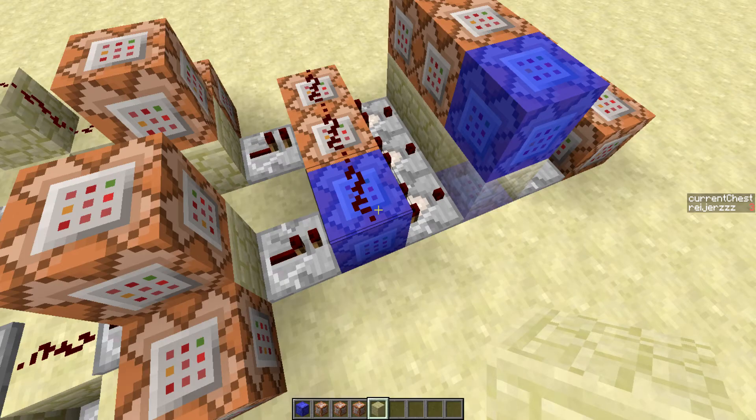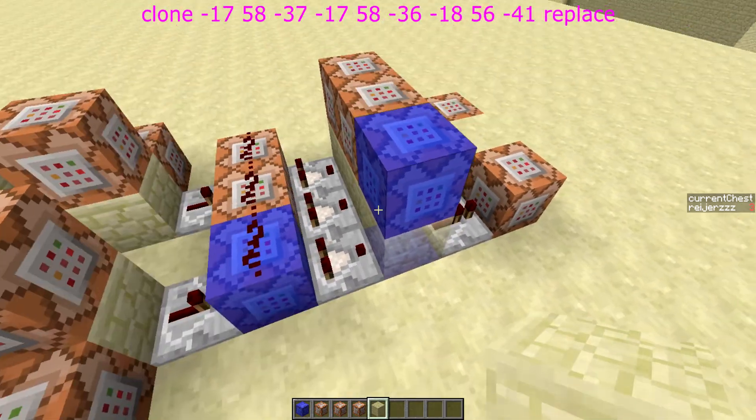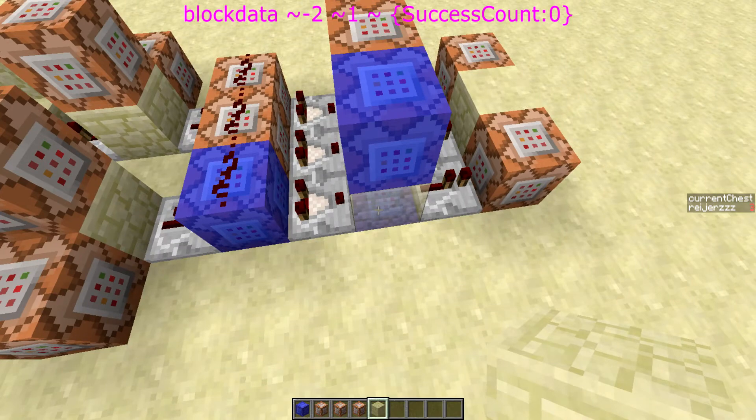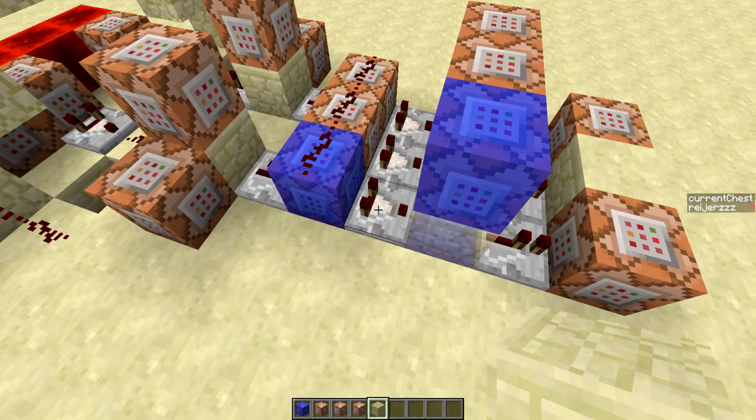These command blocks test your current chest score. If your current chest score is 1, it clones the chest over there back to the chest over there. It also sets the output of the command block back to zero, so the comparator is depowered.